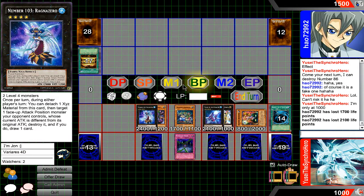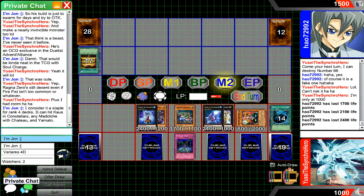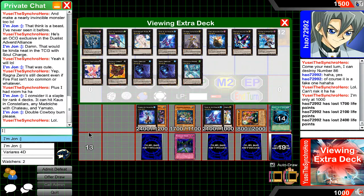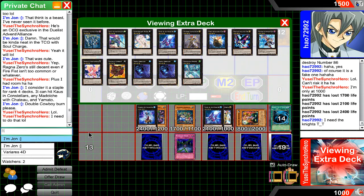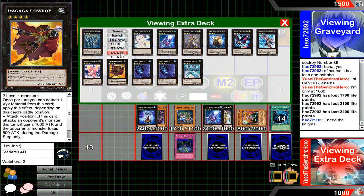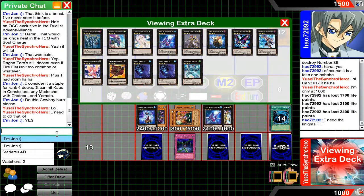Some of these prices are insane. I'm actually looking at some of them right now on TCG Player. Tragödia Shrapnel Nightmare is like 11 to 12 bucks for the Unlimited, I think. Then there's Artifact Sanctum being 40 bucks, and then you have Moralltach being close to 40 bucks too. So yeah, the hype train is real.